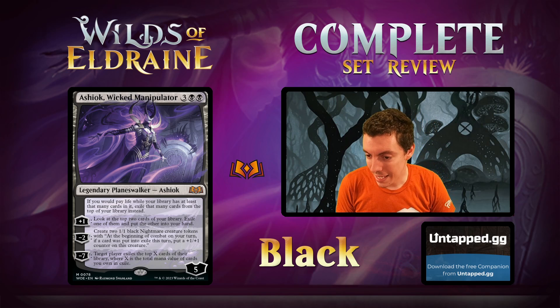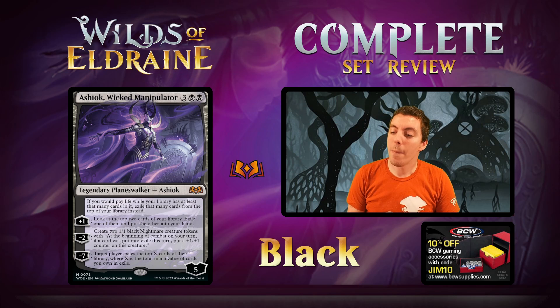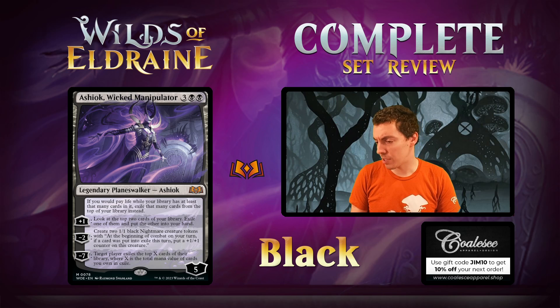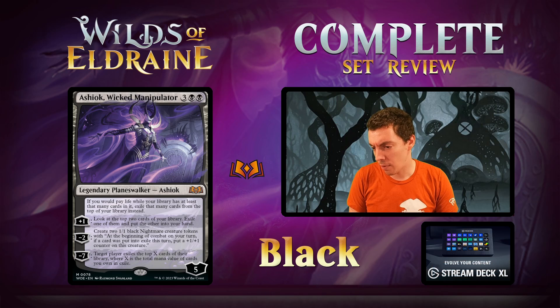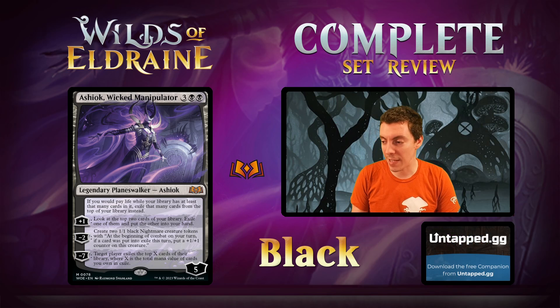The plus-1 ability is: look at the top 2 cards of your library, exile one, put the other in your hand — so effectively plus-1 draw a card. Minus-2 makes two 1/1 black Nightmare tokens that, at the beginning of combat on your turn, if a card was put into exile this turn, get a +1/+1 counter — so they can grow. Somewhat similar to Lolith. Minus-7: target player exiles the top X cards of their library where X is the mana value of cards you own in exile — so win the game.